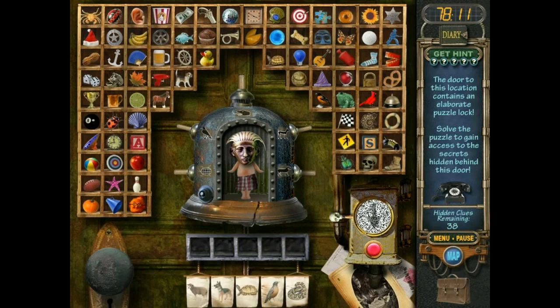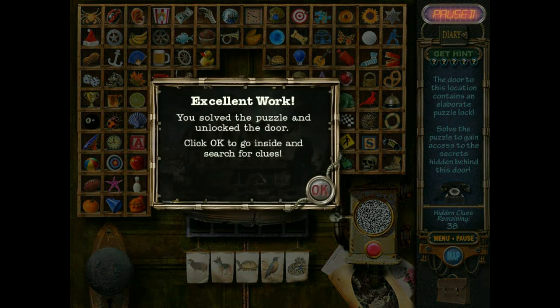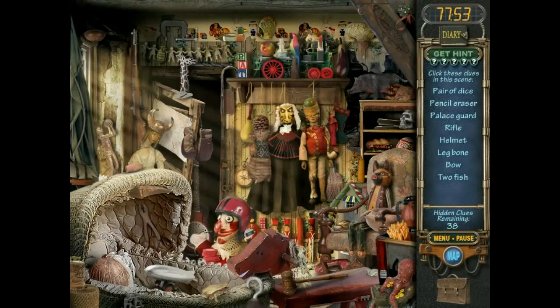I'm supposed to hit sheep, dog, turtle, bird — I thought it was a frog, it's a snake. Thank you. Can I have the key, or are you just gonna — that's fine. I hated that, but you saw me hate that so I don't think it's a big deal. All right, so let's do it: pair of dice, pencil eraser — oh, so this is a new area, you just unlocked the door.